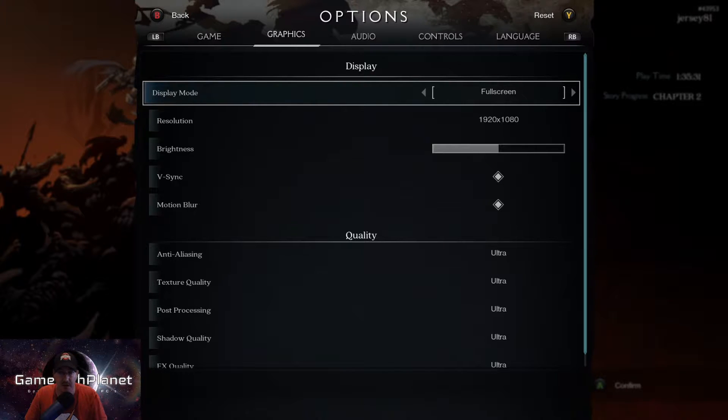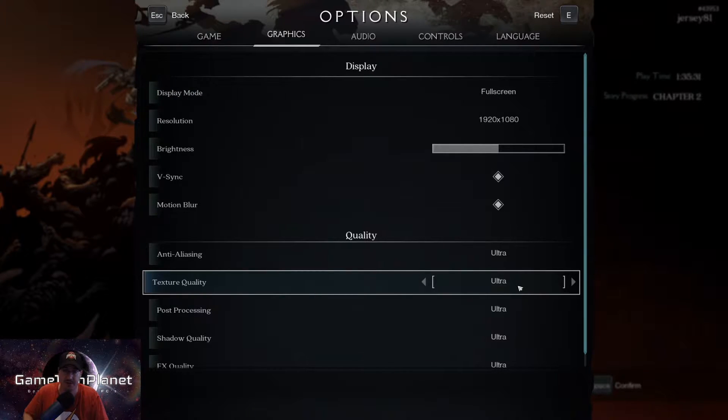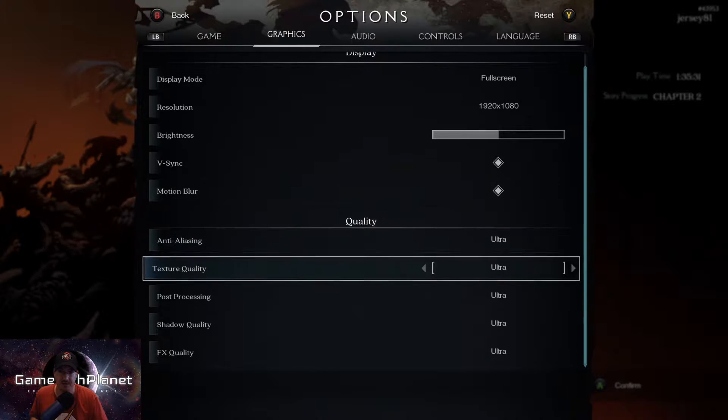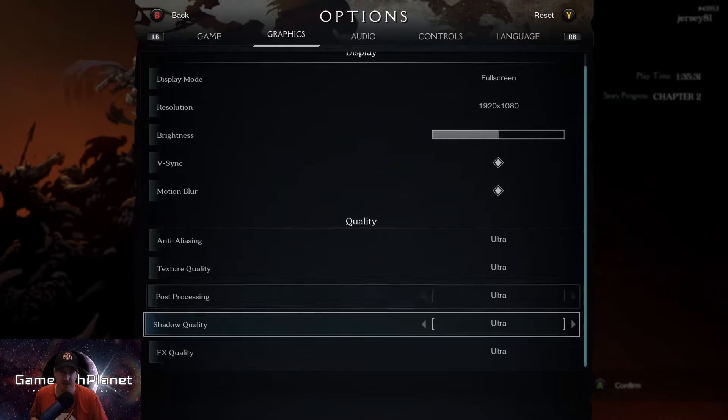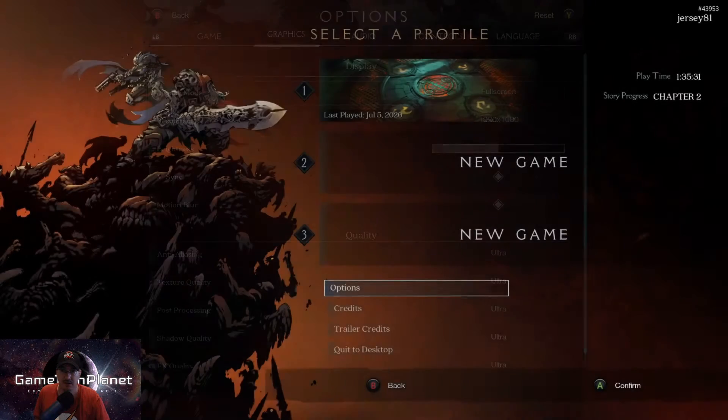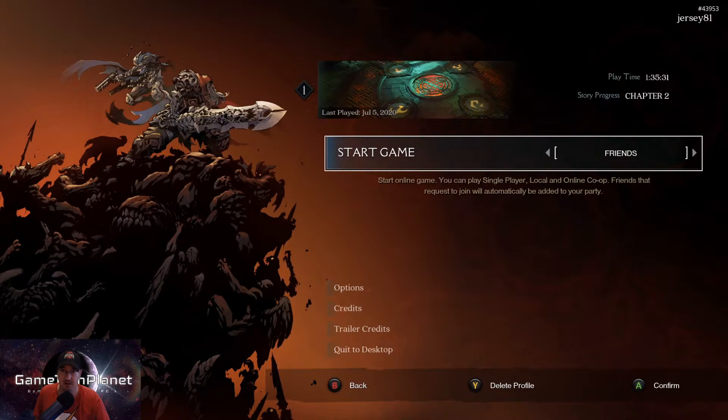Here we are inside the options - you can see we're full screen. If you're not already aware, GeForce Now will set the graphic settings for you. If you change these and come back in, they will more often than not be changed back to their defaults - and that's with pretty much every game. So I'm not going to bother changing anything here because it'll just wind up back here. These are the settings NVIDIA is putting into this game by default.